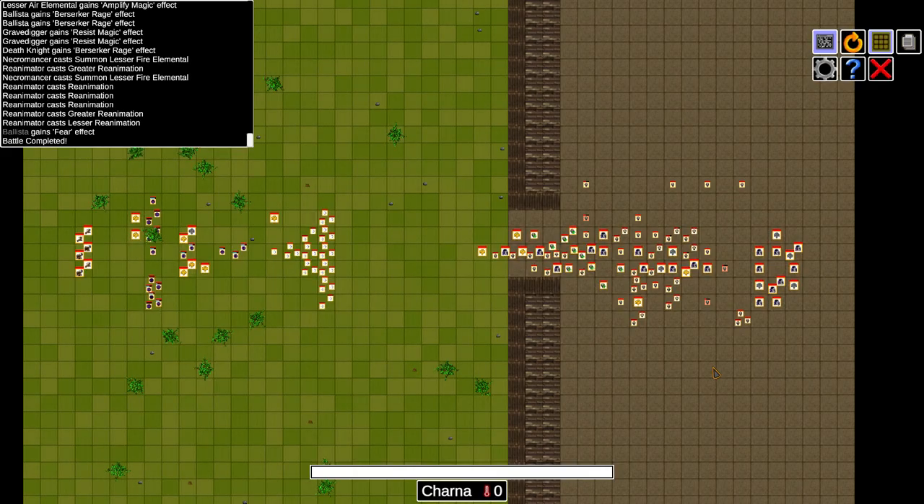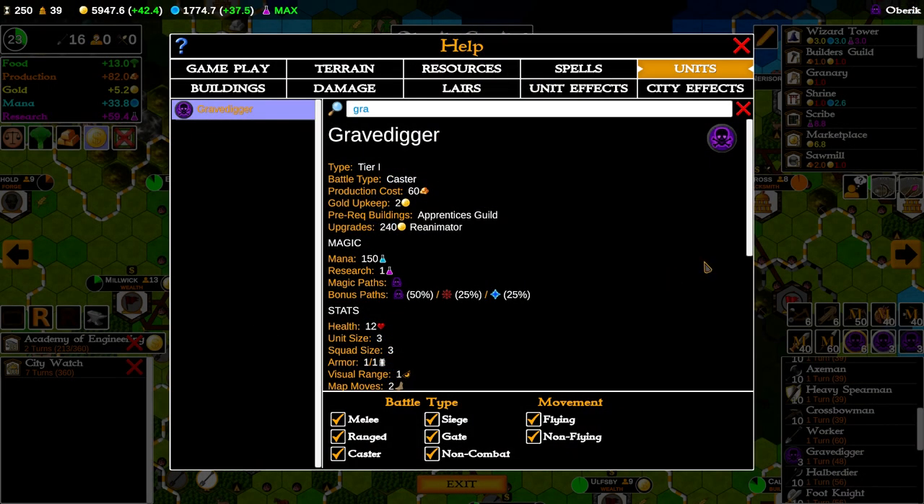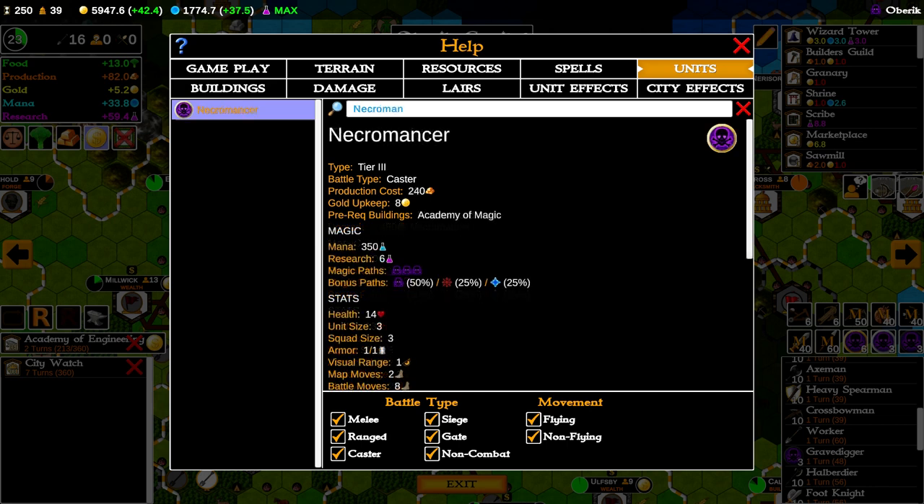So let's talk about the necromancy. When making a new game, you choose your wizard and their primary school of magic. For necromancy, you want to specialize in death magic. This allowed me to produce various necromancy spellcaster units. The weakest is the gravedigger, which has a small chance to also have demonic or astral magic. Next is the reanimator, a higher quality unit with more mana, stronger magic skills, and more research points. Finally, the necromancer unit is the strongest, starting with a minimum of three death magic points with a chance of an extra death magic, demonic, or astral point.